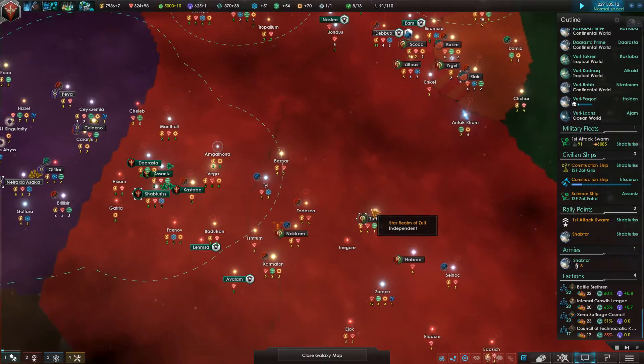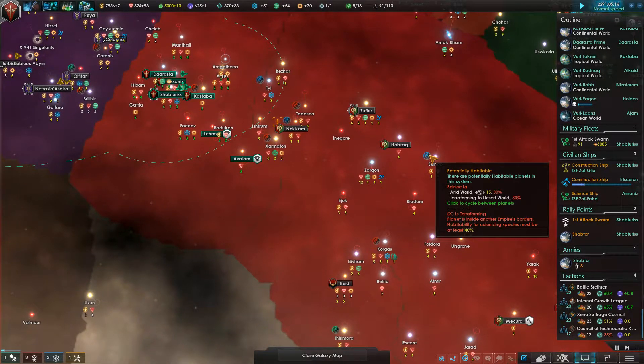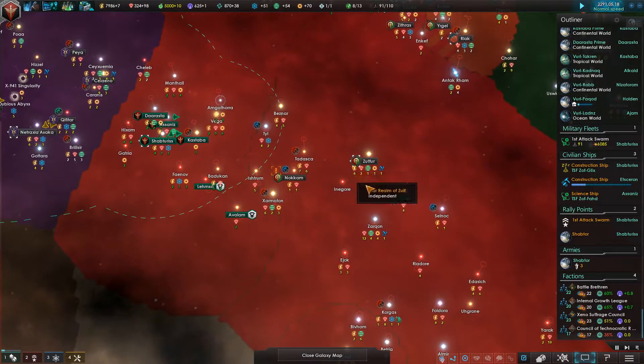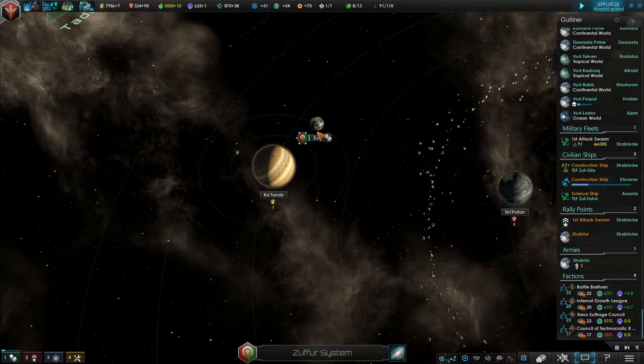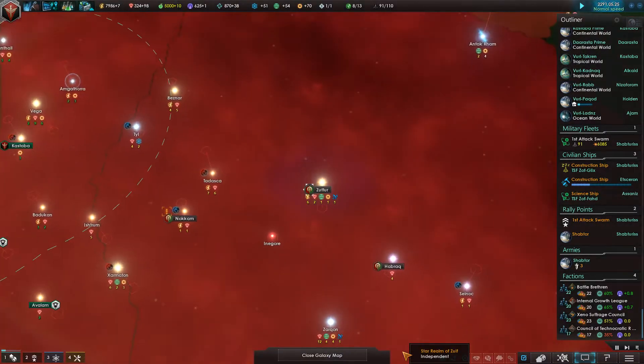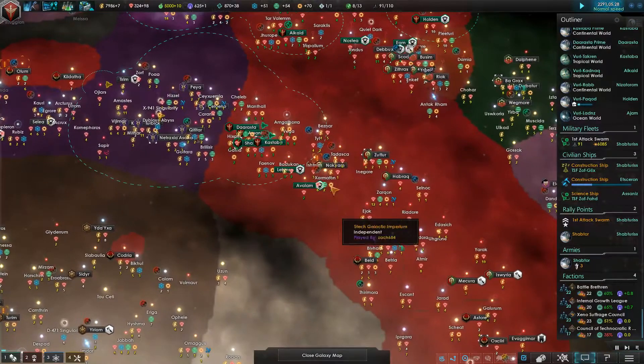Look how the guy next to me is terraforming like three worlds, and he probably really shouldn't be doing them, because he's terraforming from arid to desert, but I guess they're closer to what he needs. I don't blame them. It's smart. It's going to take a while to get there, costing him a lot of money to do it though.